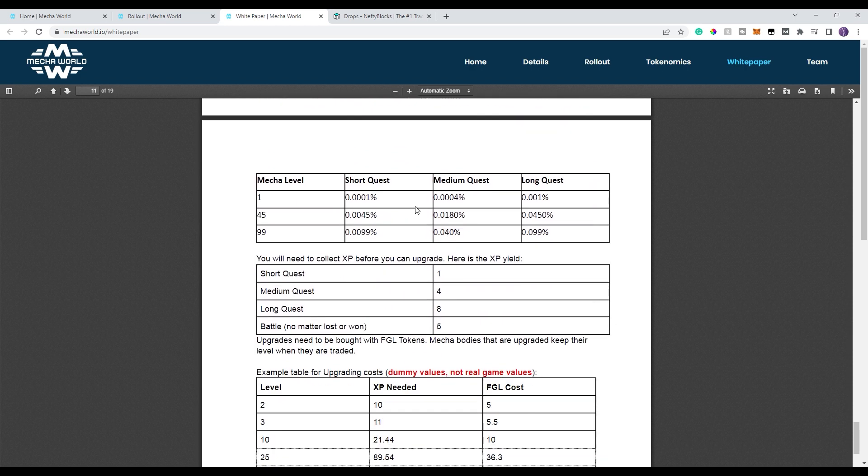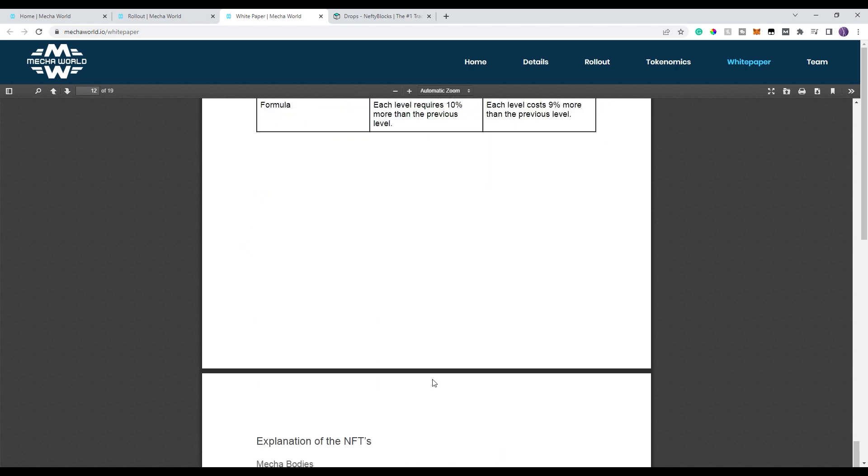Upgrading is another thing. As you go through the upgrades — I showed you this during the questing above — you get all the way up to level 99, then you're going to have a much better chance. It's not automatic, it's not guaranteed, but you run enough battles and quests and you'll have a much better chance of doing it. And this just shows the XP yield.